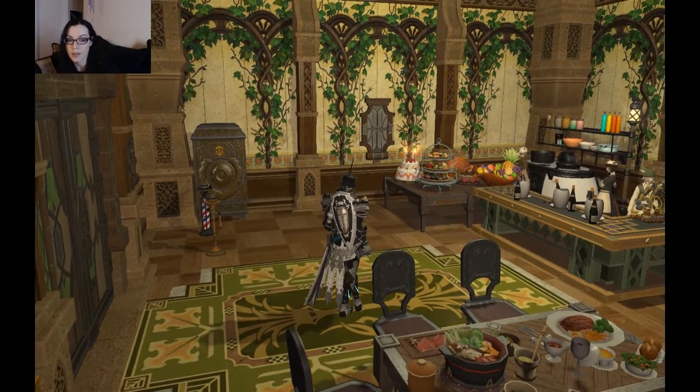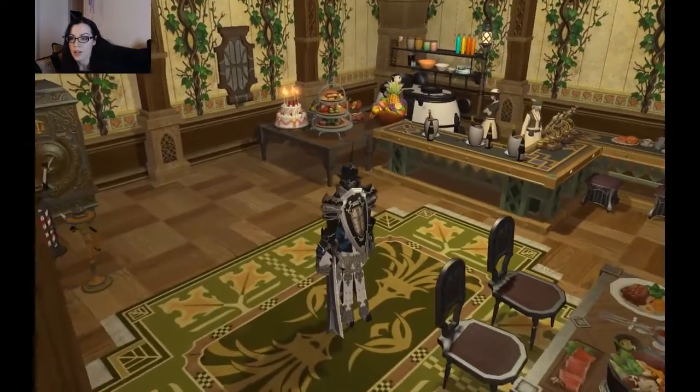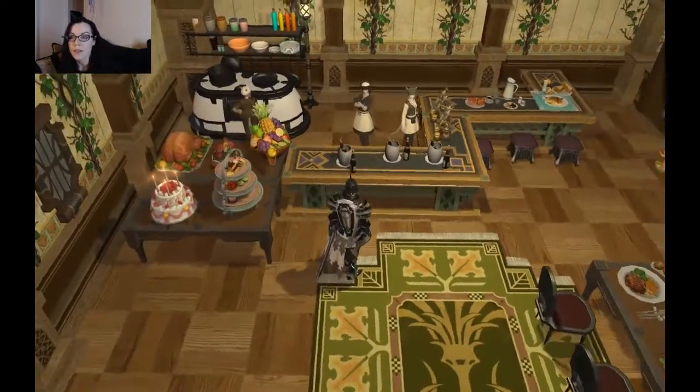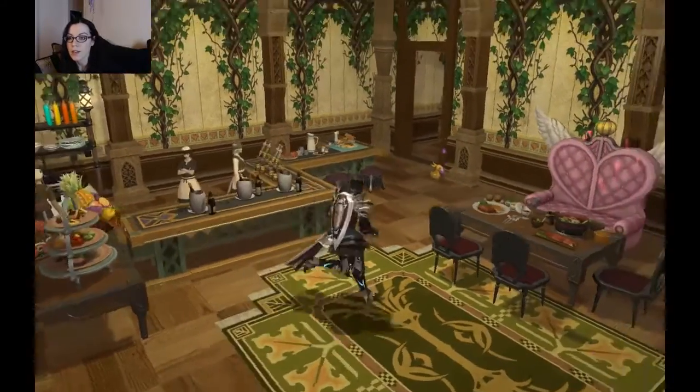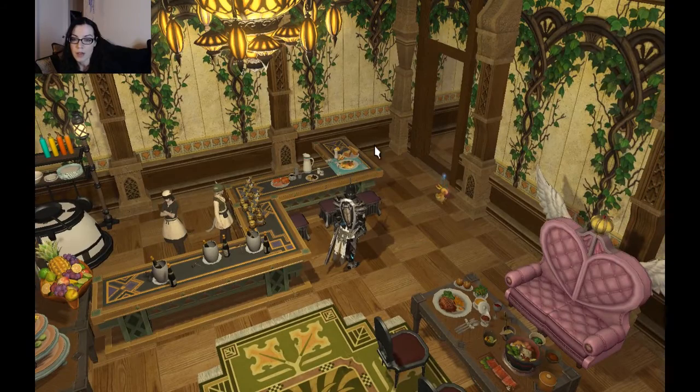I love this wallpaper — it's one of my favorites. It's actually in my room in the FC house. There's a nice little kitchen bar area. I like how the two little bars are put together to be bigger — it's like an L-shape, and it looks much better that way.